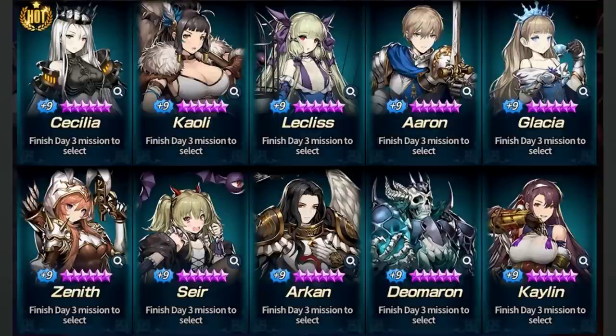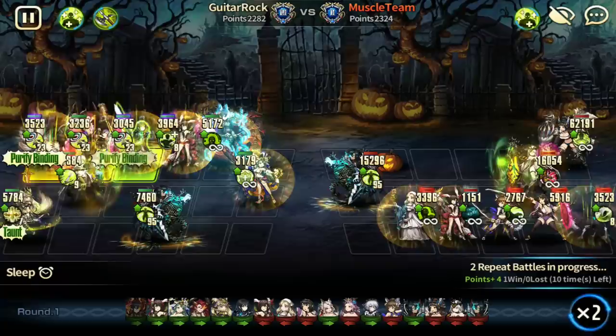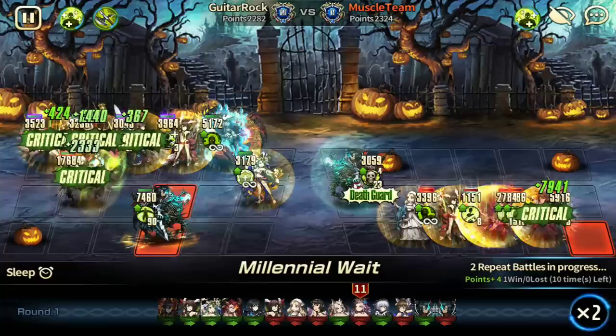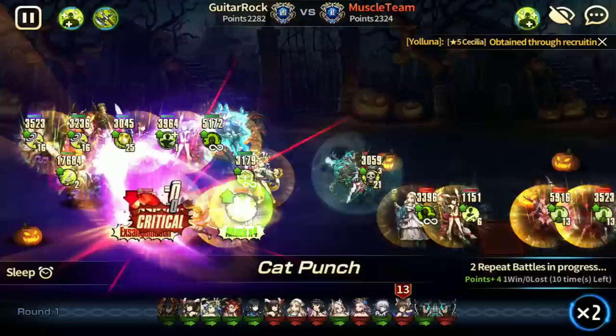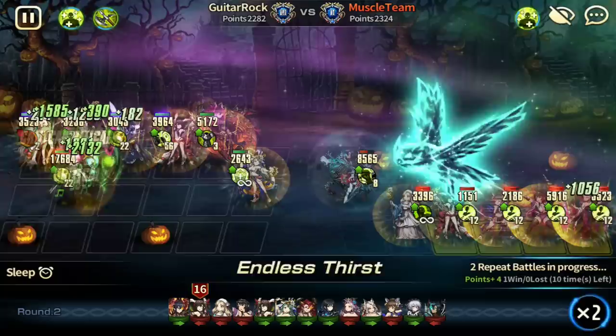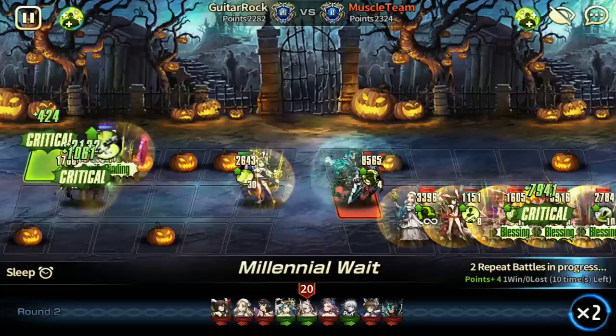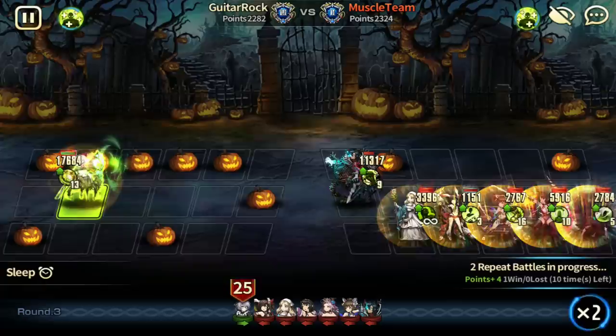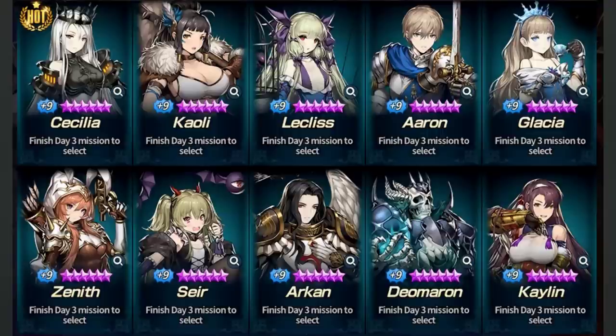Cowley has the highest HP among all mercenaries in the game right now. There's no denying that. Maybe later we'll have higher HP mercenaries, but as of now no one beats Cowley. To one-shot Cowley you really need very strong buffs and a strong supporter, and not many new players can do that. I do strongly believe Cowley can actually help you climb in PvP ranks as well with a proper setup.